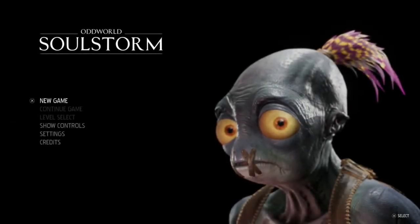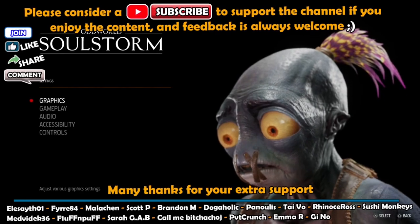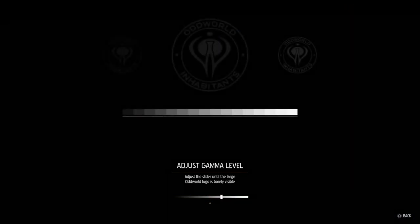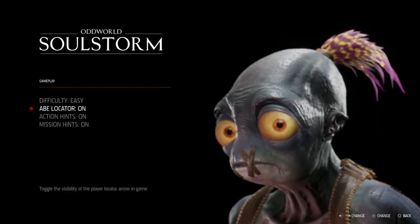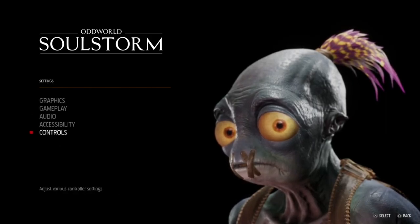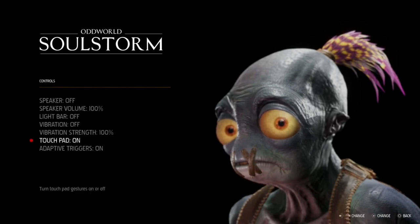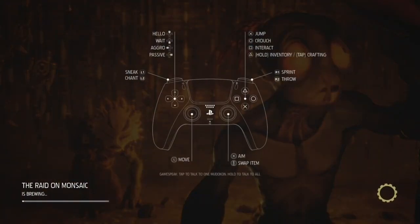Hey guys, welcome back to another platinum walkthrough - this is for Oddworld Soulstorm. Let me take you through my settings first. I raised the gamma level a little bit so it's lighter in dark areas. For gameplay, you want difficulty on Easy Casual (EC) because then you can actually slap enemies. In controls, I've turned off speaker vibration, touchpad, and adaptive triggers - they make the game more awkward to play and distract me. You definitely want it on EC so you can slap enemies.